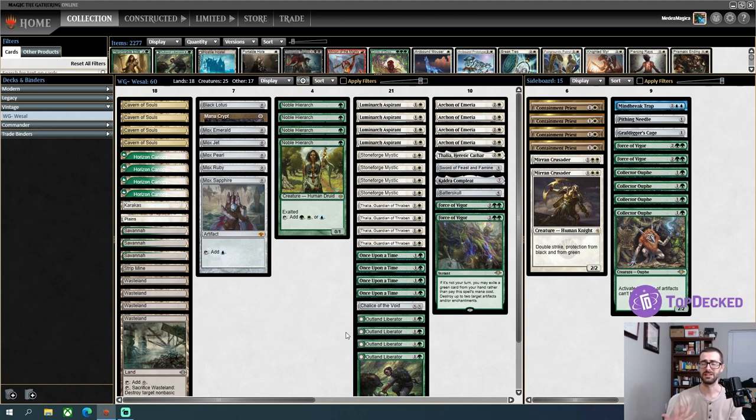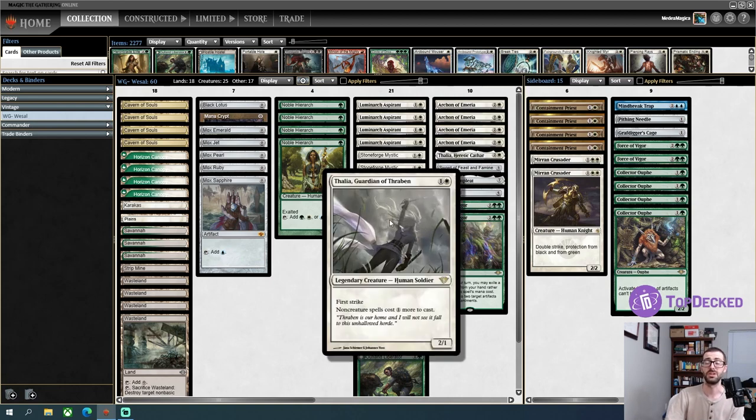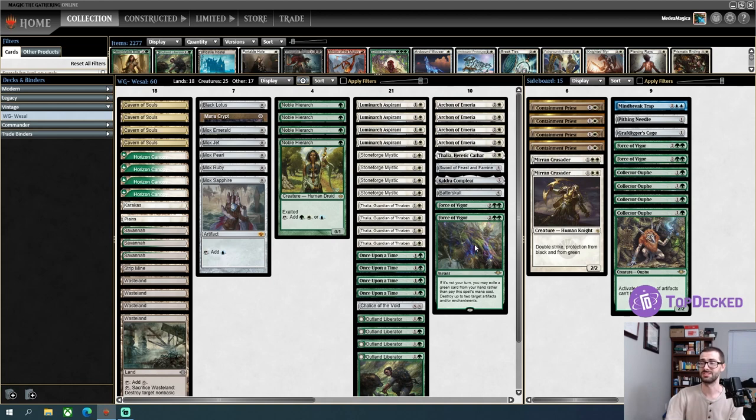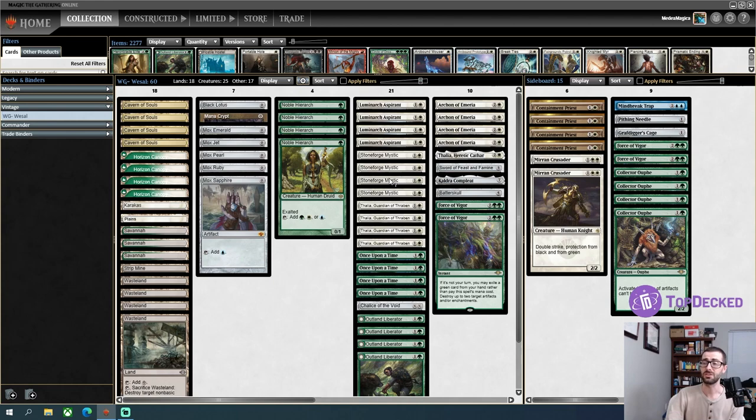A lot of the other stuff going on here are just my favorite sorts of things to do in vintage — play sweet hate bears that shut down games. In the 75 we have a playset of Archon of Emeria, a playset of Thalia, a playset of Collector Oof in the sideboard, and Force of Vigors to additionally hate on artifacts. We also have Luminarch Aspirant, a card near and dear to my heart. It's super good in vintage — it allows your hate bears to get bigger, get out of range of some removal, and otherwise be standalone threats.